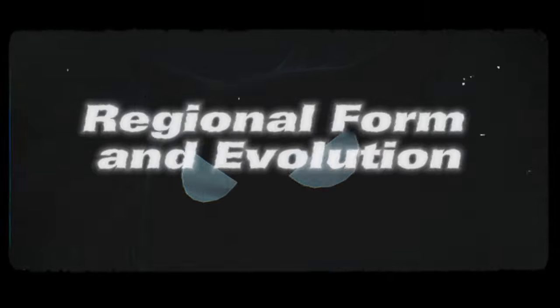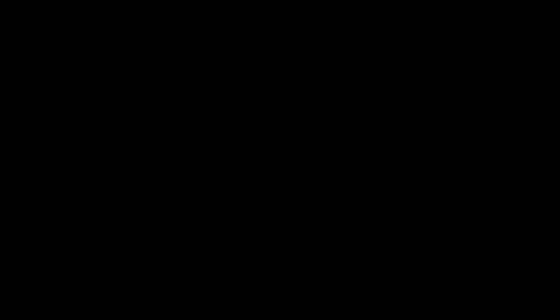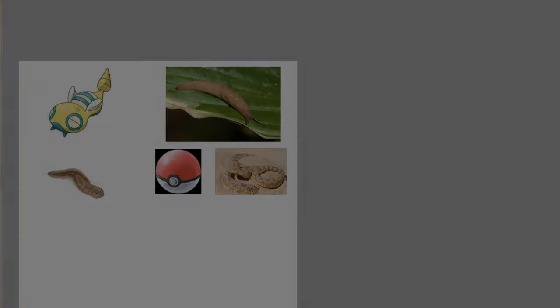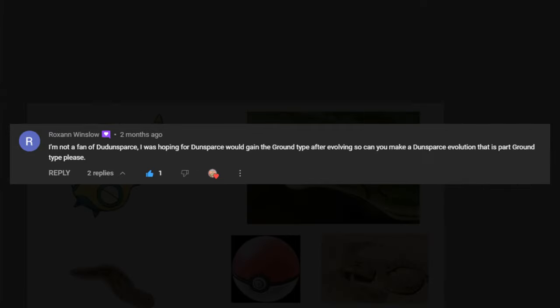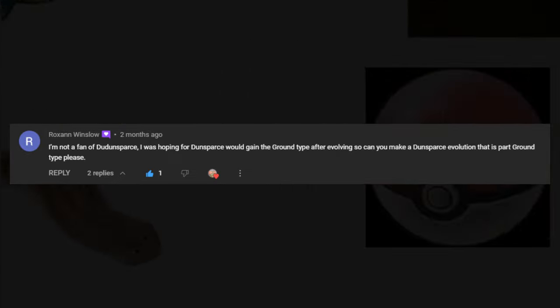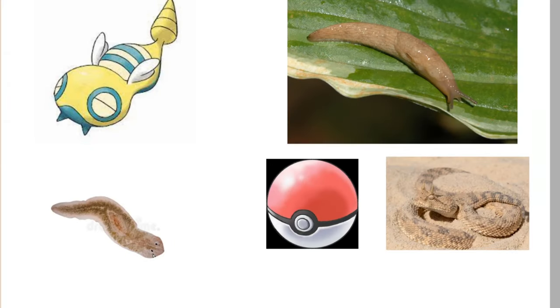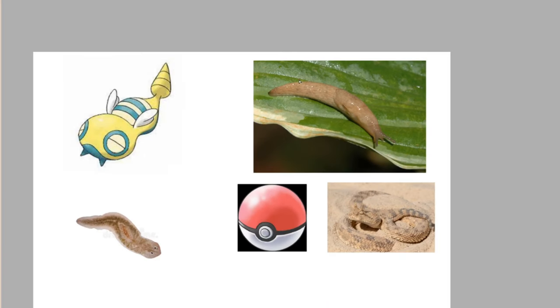Regional forming and evolution: Dunsparce. And today is Roxanne Winslow's lucky day, because the next one is also their idea. I decided to create a regional variant for Dunsparce with a Ground type and an evolution for it, because I think Dunsparce is very underwhelming. My references were flatworms, sand snakes, and slugs, which is why it should arguably be a convergent form rather than a regional form.